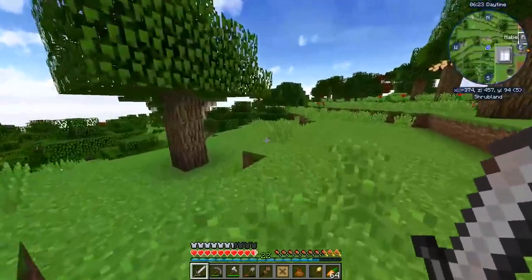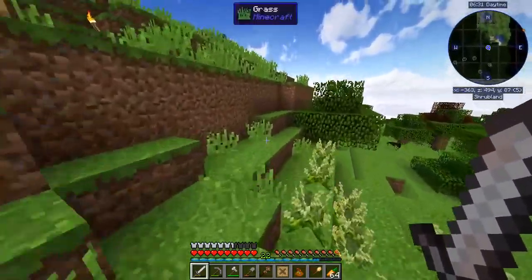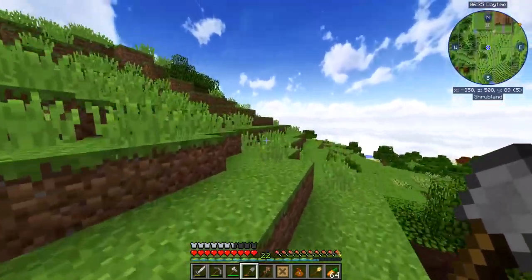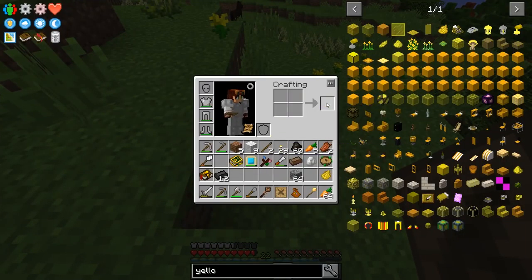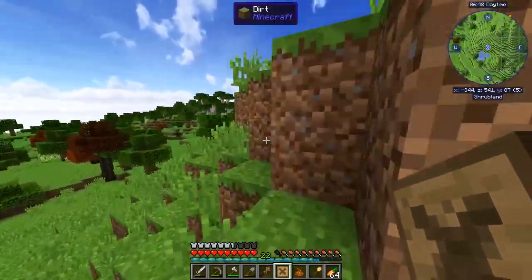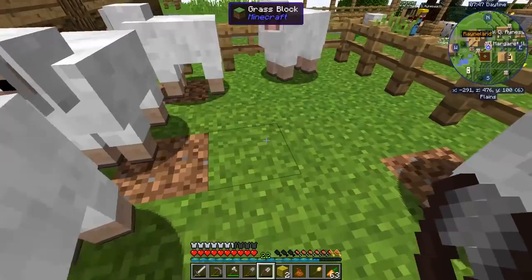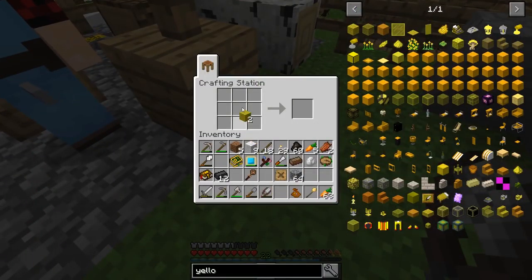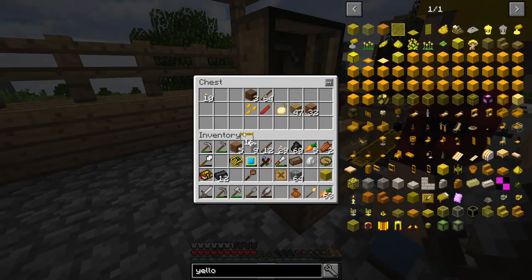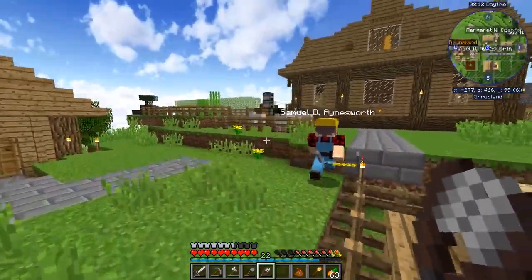Gotta go on a little bit of a flower search. I gotta fix Samuel once and for all, because I really want to get another citizen and finally start building another guard tower to get my happiness up. Thankfully, there are plenty of flowers in here. There we go — and I can turn one of my sheep into a yellow sheep now. You are the chosen one. Later on I really need to move you guys somewhere else, but for now you can just be there together. There we go — 16 construction tape.